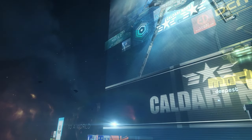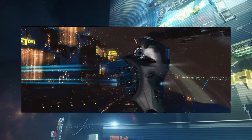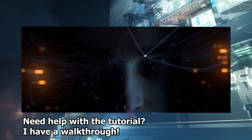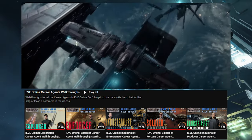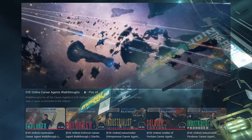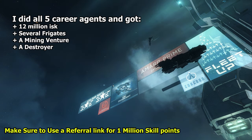Once you've created a character, you'll be guided through a tutorial that introduces you to the game's mechanics such as navigation, combat, and industry. I highly recommend you do the tutorial for this game — it's the kind of game where you need to learn the basics. After completing the tutorial, it's also highly recommended that you visit the career agents. You'll start with literally nothing, but through the career agents you'll learn more about how to play, and you'll get ISK, ships, and skill books — enough to actually start the game. So do the career agent missions. Highly recommend it.